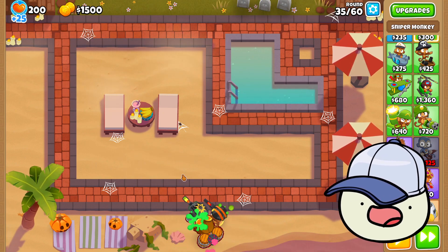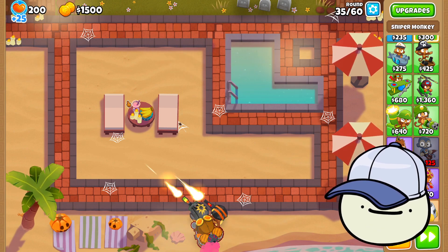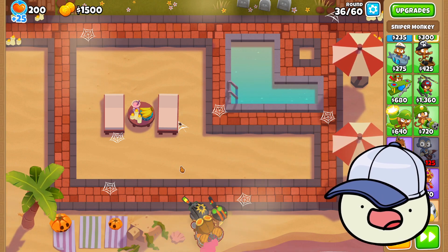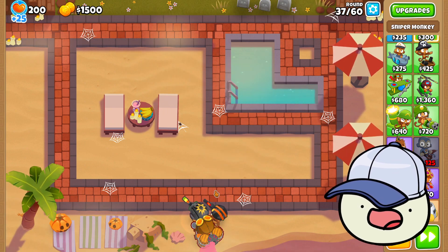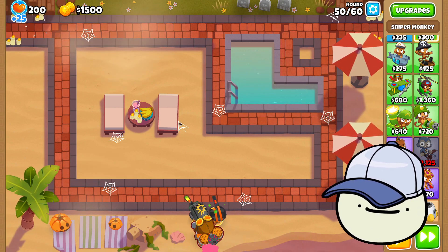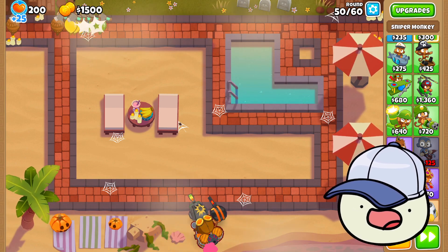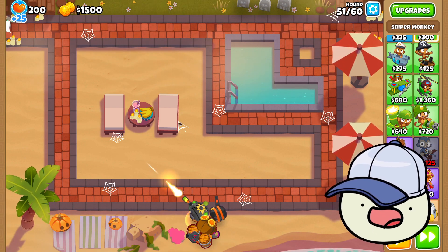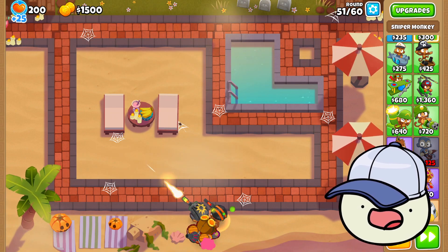I'm gonna speed this up so you can see how this handles everything. I can just walk away if I want — this will take charge of it all. I'll come back at round 50. And it's pretty good — it can handle MOABs, as you can see. Really, really good. This is such a good technique to get money.